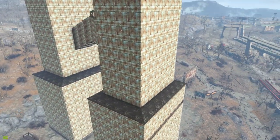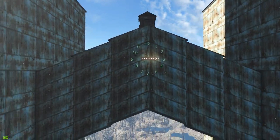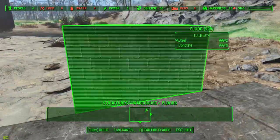This tower is all warehouse stuff, no mods, no nothing like that, pretty quick to build, pretty easy. But look — this is the clock. I tried to use console commands to make the clock bigger from decorations, and it didn't work at all, so we had to use neon lights.